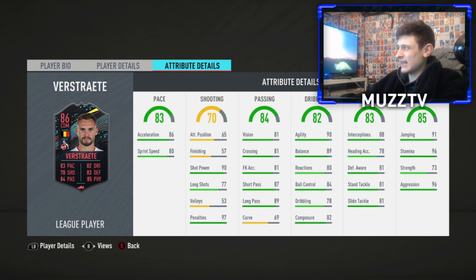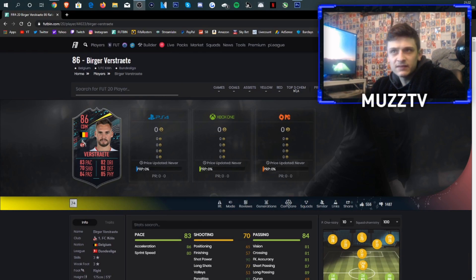Defensive stats are actually kind of low. I'm thinking maybe a Guardian chem style. Let's have a quick look on Footbin to see what other people are saying — there's a recommended chem styles section that people vote on.